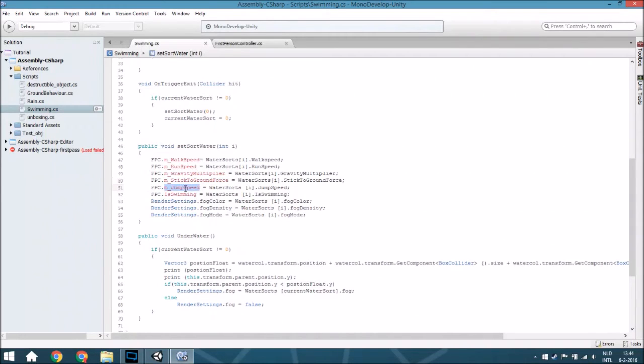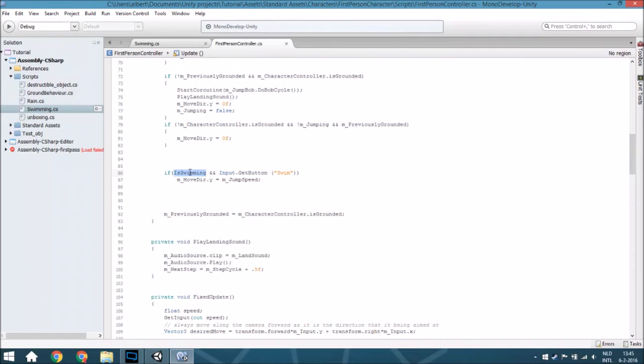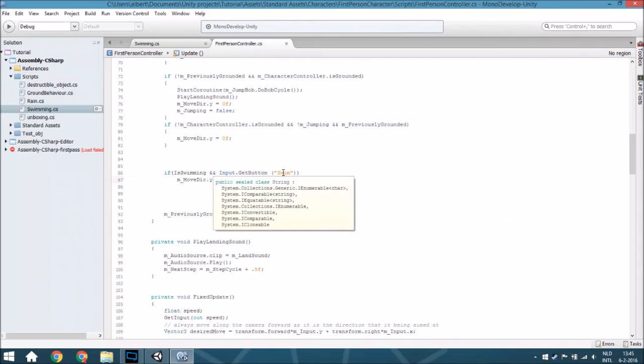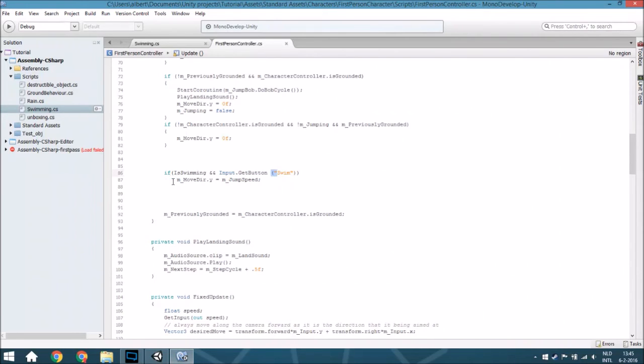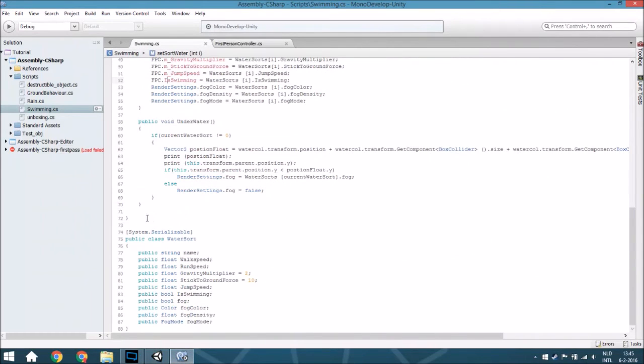The jump speed will also be different because you aren't jumping anymore, you are actually swimming. It will also change the 'is swimming' variable in the first person controller - that's a new boolean variable. If you are swimming and have the input from 'swim' or 'jump' - which is exactly the same, and if you didn't create a 'swim' input you need to put 'jump' here - it will change the move direction from Y to the jump speed. This just works.